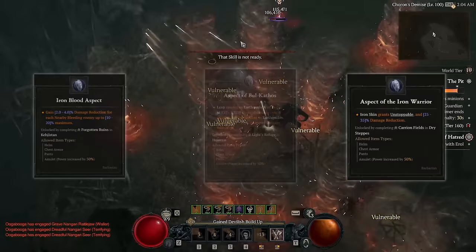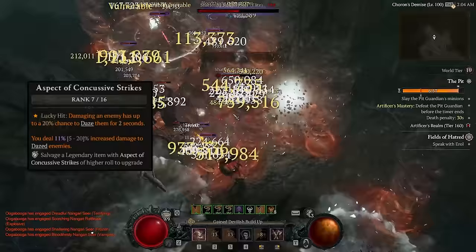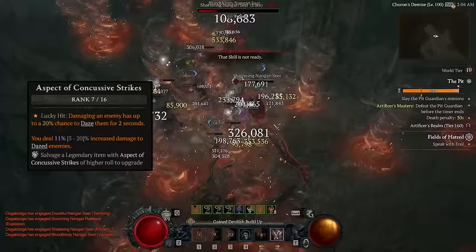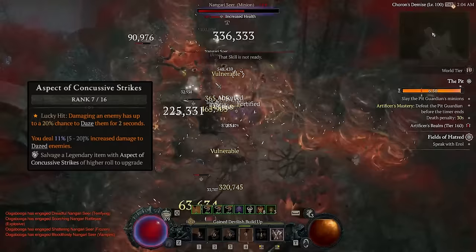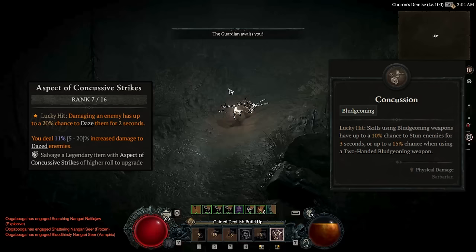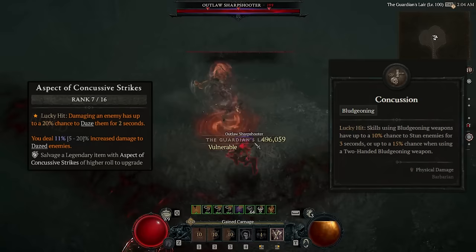What really takes this build to new levels is this new aspect: Concussive Strikes. Since we're getting unlimited amounts of Dust Devils flying around everywhere, this aspect keeps every enemy around us dazed with ease. When this is combined with Concussion as well, nothing can hit us except bosses. And the bosses instead get staggered to oblivion.